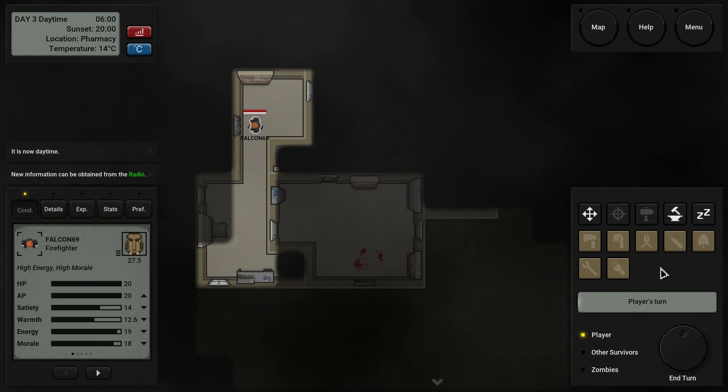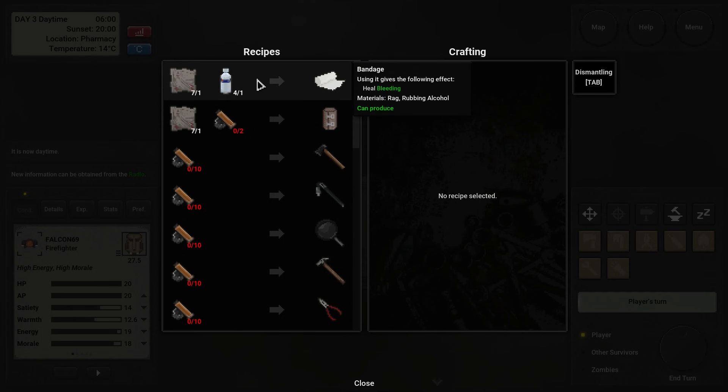Well, maybe if it doesn't work from the item menu, maybe if I click on the crafting — oh, look at that. We can make bandages. And I was able to stop the bleeding.